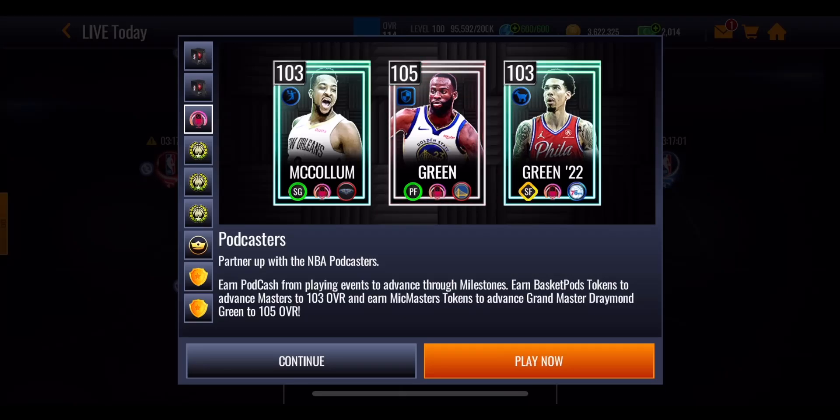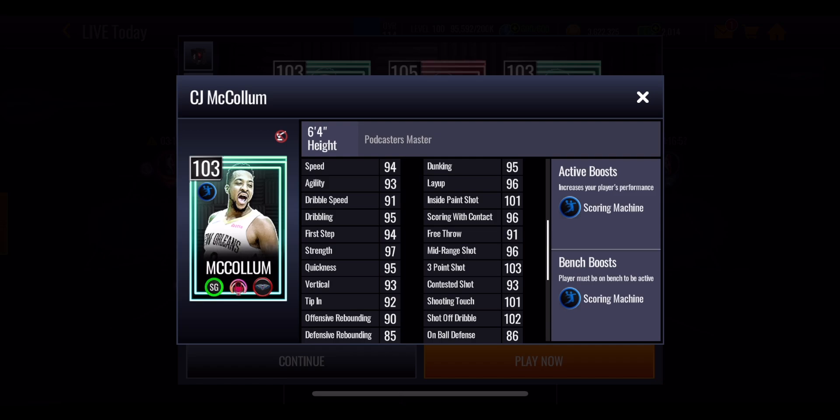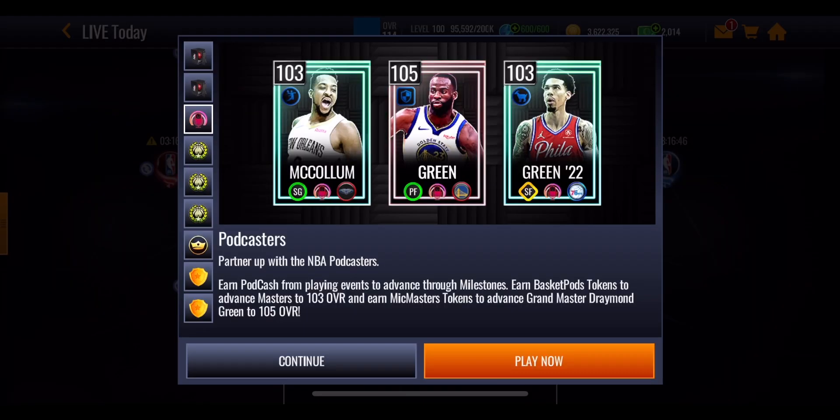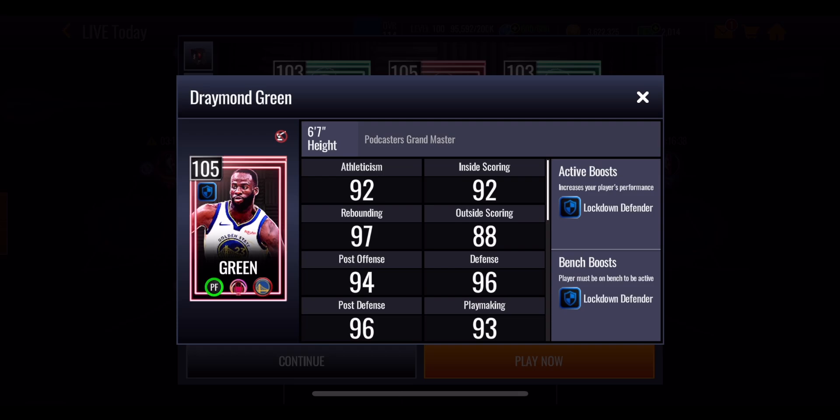There is a brand new Podcasters promo in NBA Live Mobile. You've got a 103 overall CJ McCollum giving out a plus 6 scoring machine boost to position at the shooting guard spot. You've also got a 103 overall Danny Green at the small forward spot giving out a plus 6 GOAT boost to position. And then finally your Grandmaster, a 103 overall Draymond Green at the power forward spot giving out a plus 6 lockdown defender boost to team.